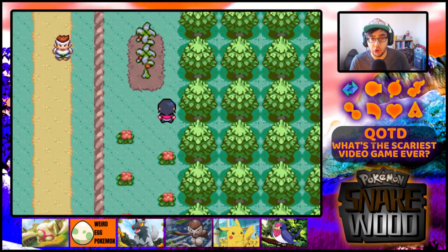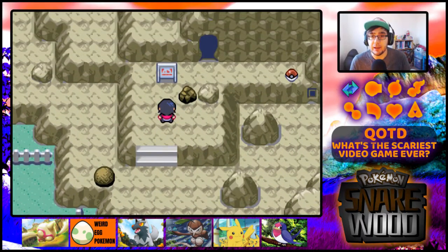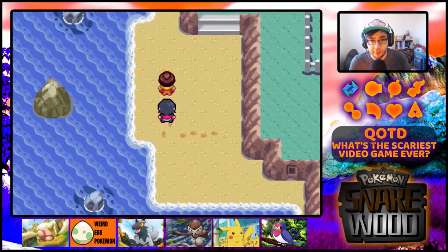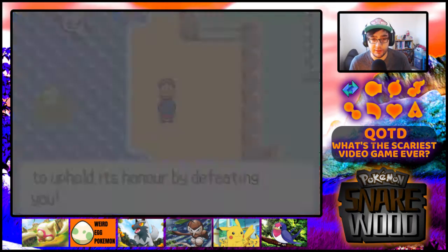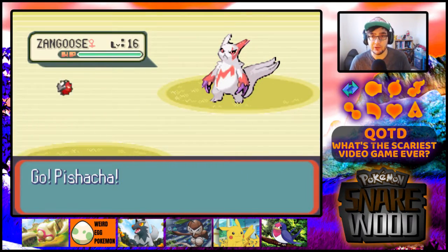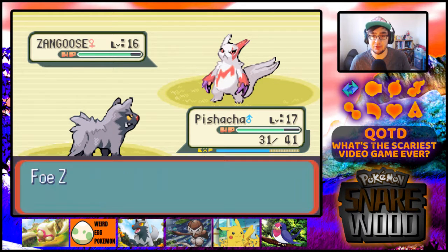I remember there was a Cut tree heading north, so we head that way to see what's around before going back down. There's a Rock Smash getting in the way there, so it's not the right way to go. Let's have a quick talk to this lady on the beach. I'm the only trainer left alive from Petalburg Gym - that makes me the gym leader. I need to hold its honour by defeating you. This is a gym battle - does that mean she'll give me a badge if I beat her?